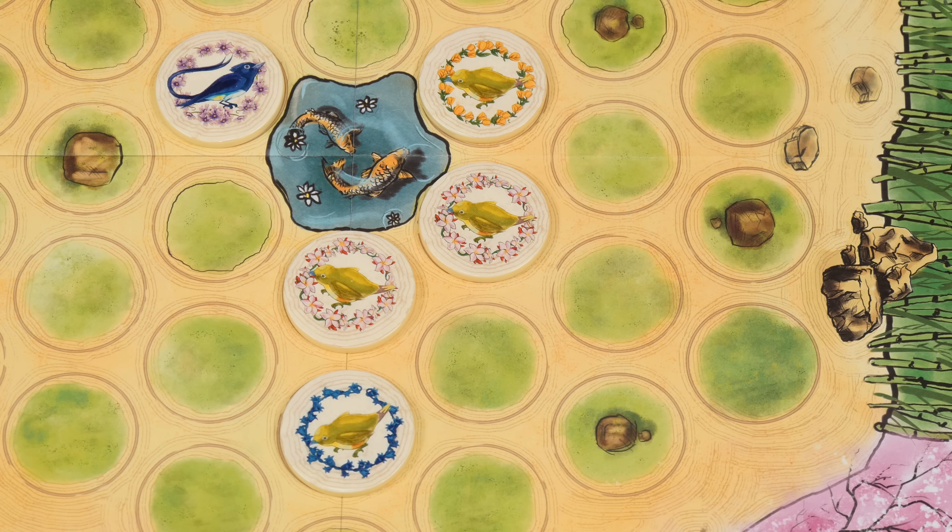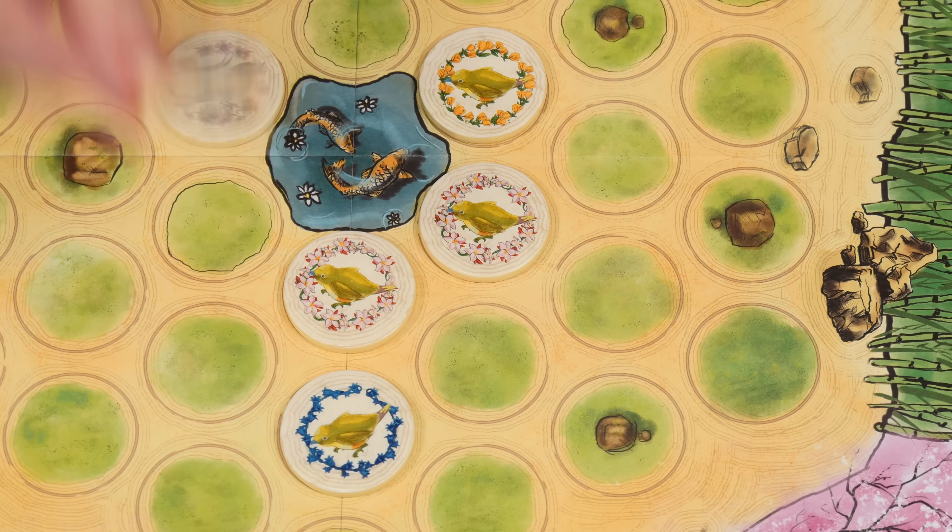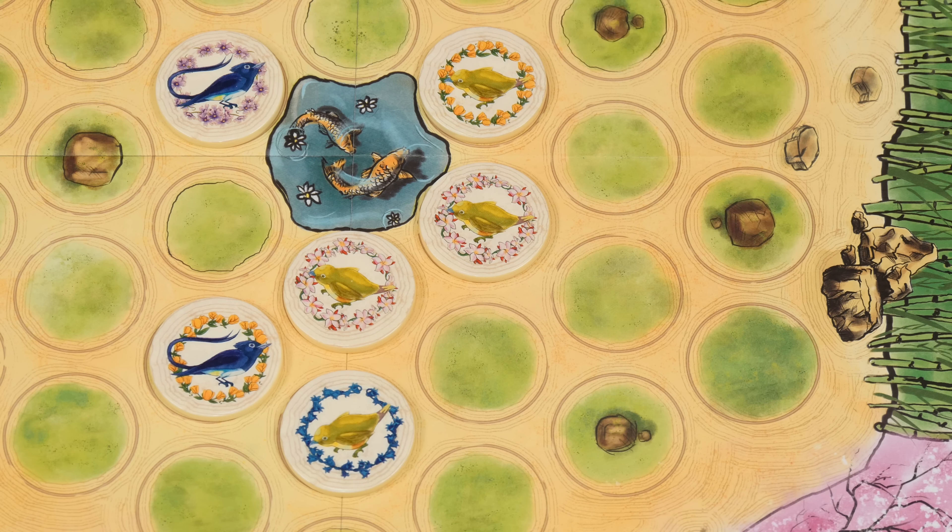It's also important to note that you only score points for a flock of at least two. Placing a bird without any adjacent matches will not score a point. The flowers on the tile are important as well, but are scored at the end of the game, so we'll talk more about that later.